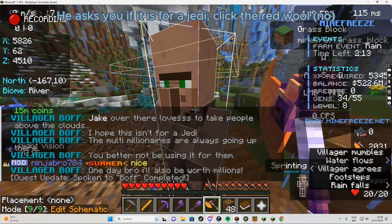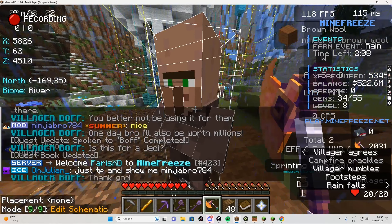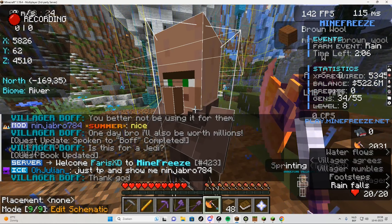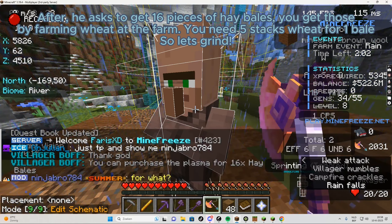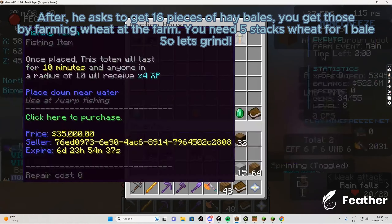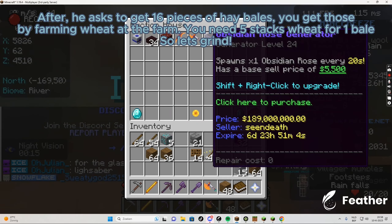He asks you if it is for a Jedi — click the red wool, no. After, he asks you to get 16 pieces of hay bales. You get those by farming wheat at the farm. You need five stacks of wheat for one bale, so let's grind.